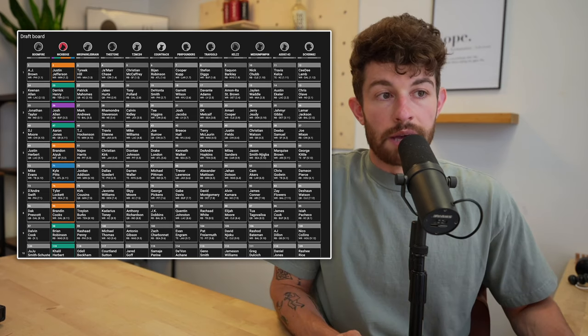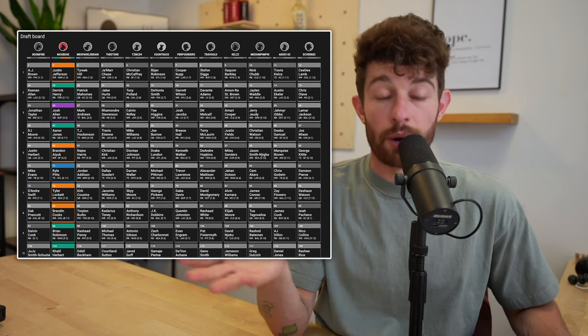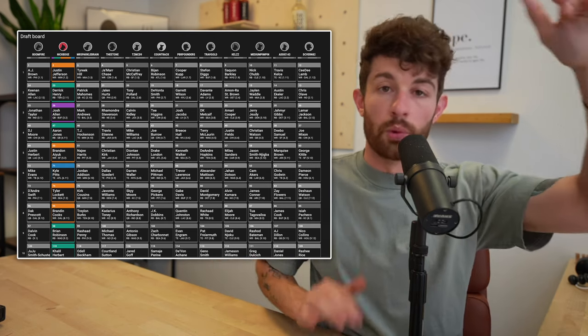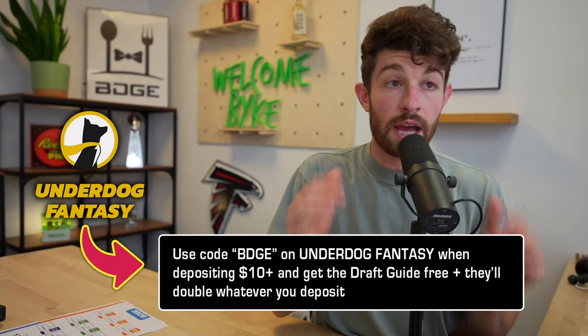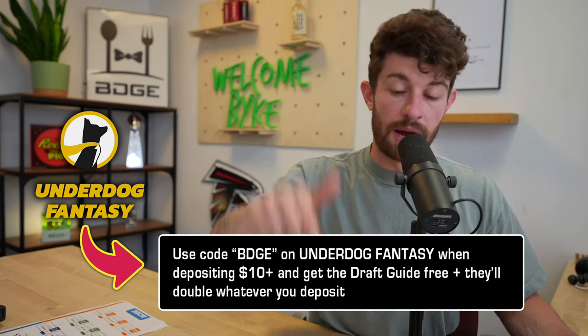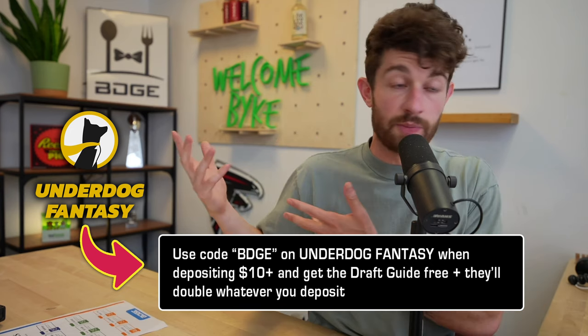Looking at the team, at 6.11 if I double tapped Mike Evans and Tyler Lockett I would have been happy with that. At 8.11 or 9.02 I could have grabbed Evan Engram — he went off at 9.07. Evan Engram is probably the last guy in the first nine tiers I feel comfortable with as my starting tight end. And if you want those rankings, we have them all in the draft guide, updated literally this morning. We have an updated draft guide with a few swap outs on the must-draft list and completely new rankings in one quarterback and super flex. The easiest and cheapest way to get the draft guide is going to Underdog Fantasy — the link is right down below. Deposit $10 or more and use promo code BDGE, and they'll double whatever you put down.